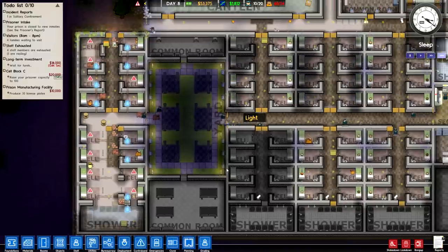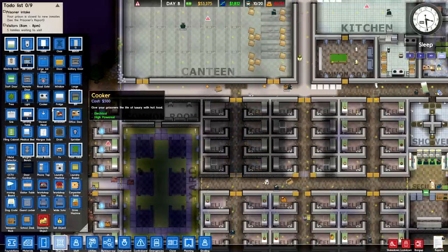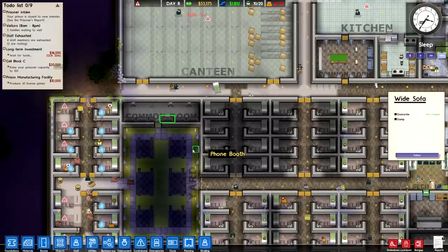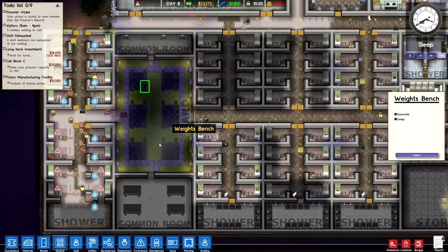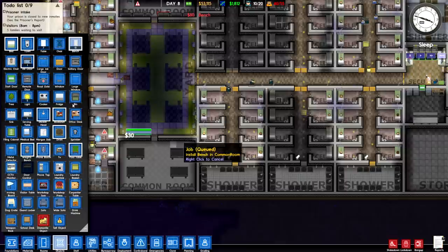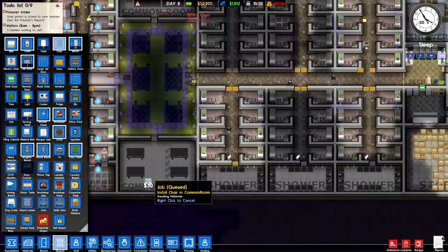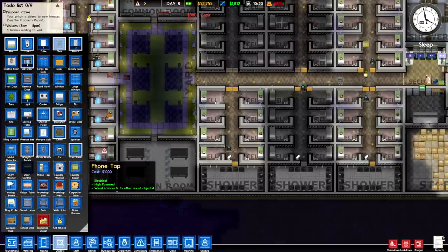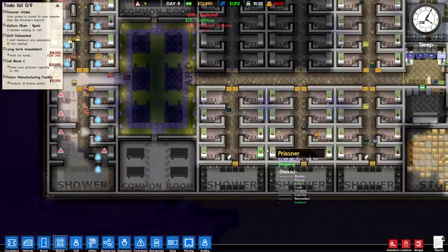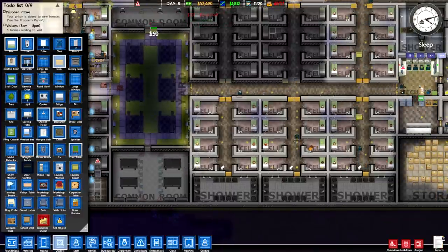We have so much in storage and none of it's being taken care of. While waiting, I think I can spruce up this common room — make the TV area a little more symmetrical, dismantle the wide sofa and replace it with a single sofa. The common room could also use some benches for people to watch, a line of chairs down the middle for the alcoholics group once I have programs set up, and a few bookshelves for entertainment.